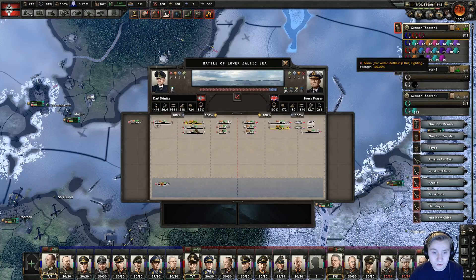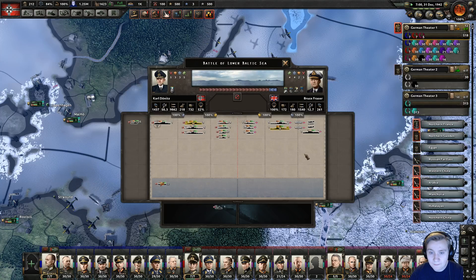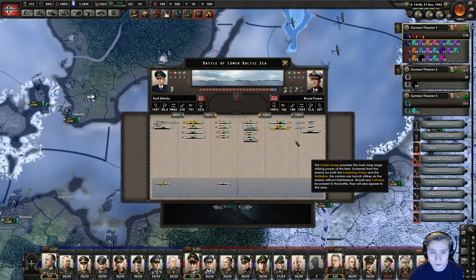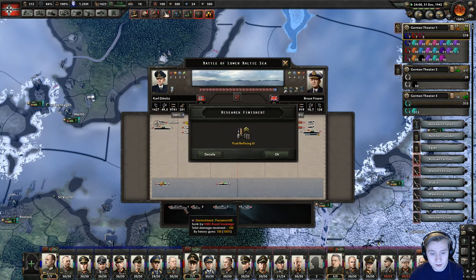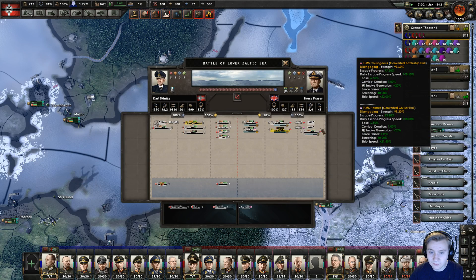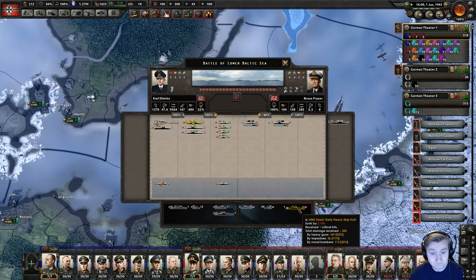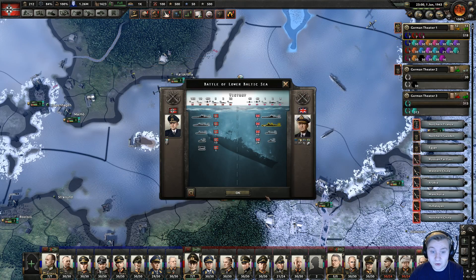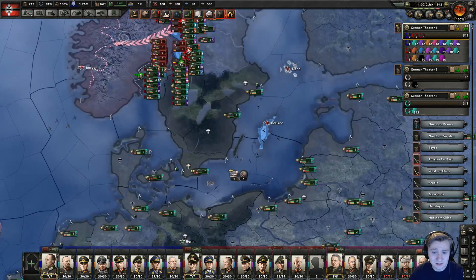Fleet spotted — they have two carriers, we have one, but we have more submarines, much higher screen efficiency, and many more heavy ships. This should be a sizable slaughter. They are trying to flee but — wow — already taking down one of my heavier ships, the Deutschland. Come on guys, we have one carrier and a crap ton of naval bombers — really? That's not enough? You still managed to take down one of my capital ships. But we at least sunk their entire fleet. Really though — you took down one of my battleships, the 1936 kind. God damn it.